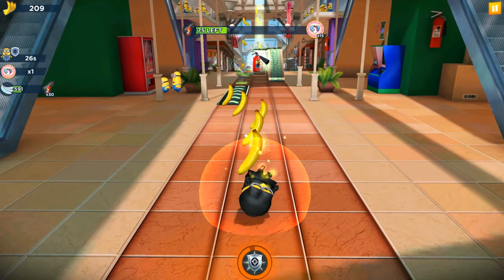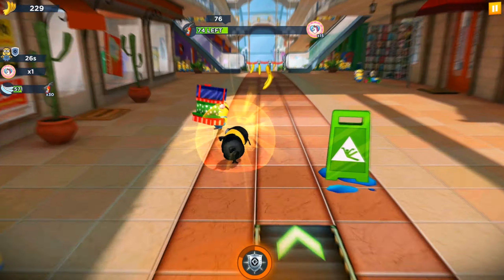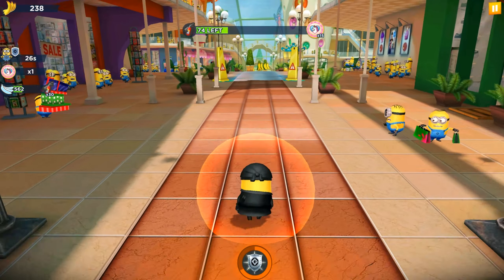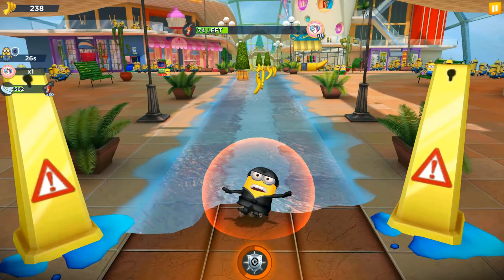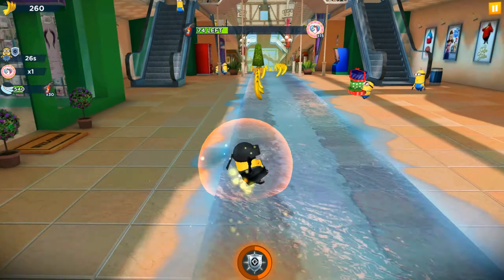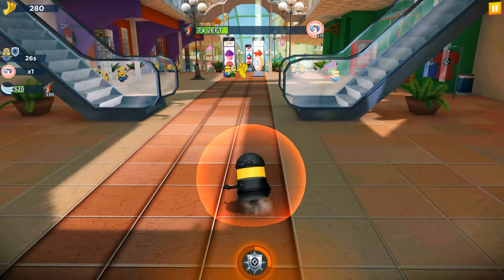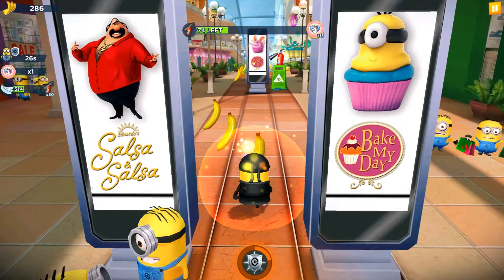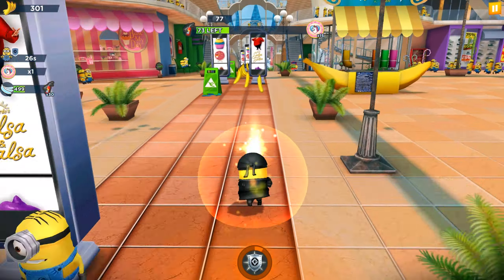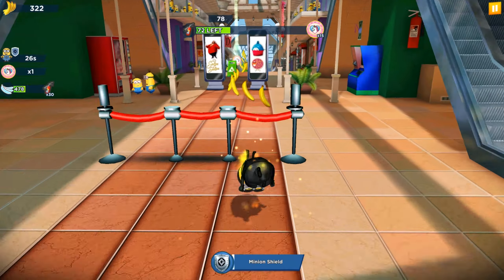Let's fix the shield. I'll save this one more fuel for a better moment and activate it after the second location or secret area. I will collect some 500 bananas quickly.